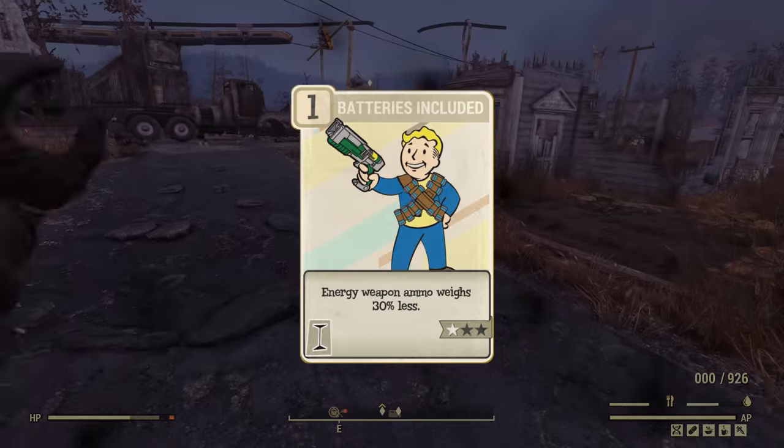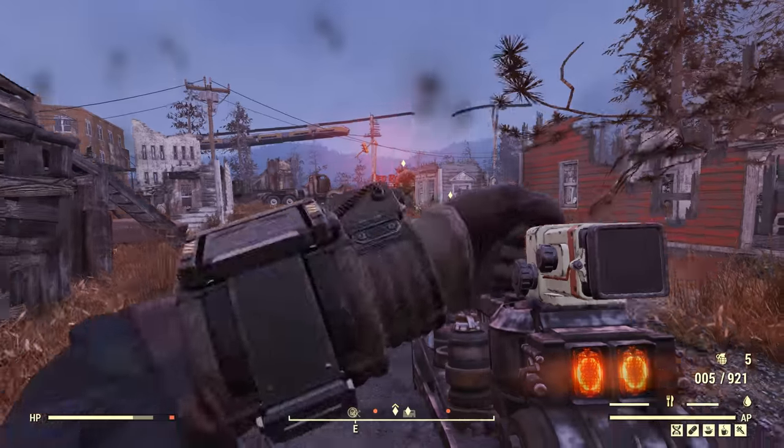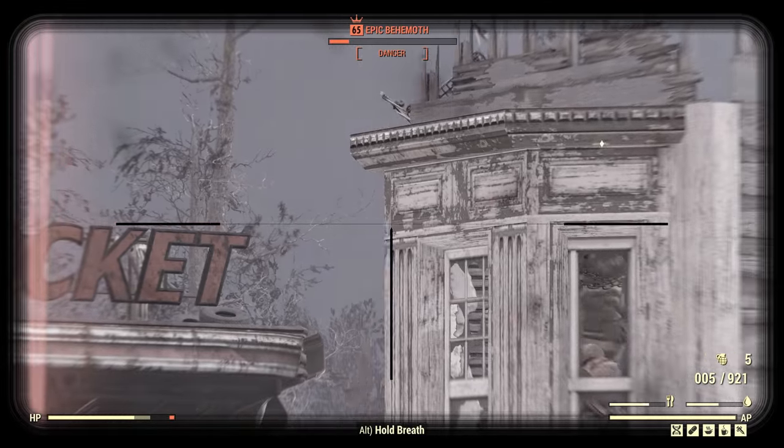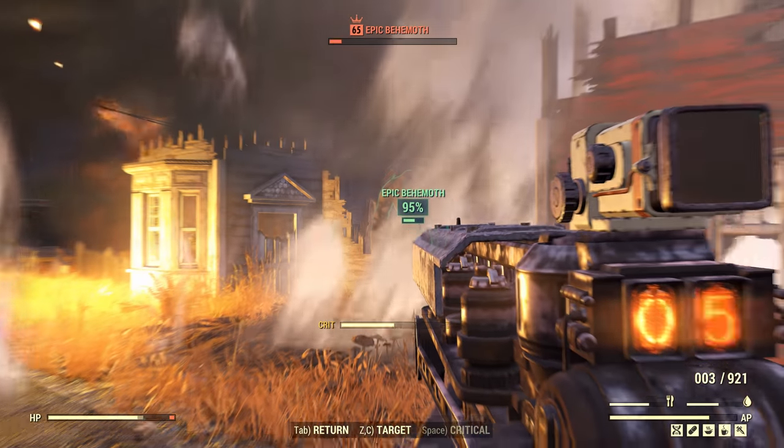In Intelligence I also had Batteries Included maxed out. This perk reduces the weight of energy weapon ammo, meaning you can carry more than enough 2mm electromagnetic cartridges without having to worry so much about what they're doing to your inventory.